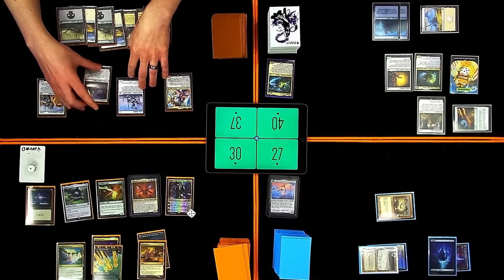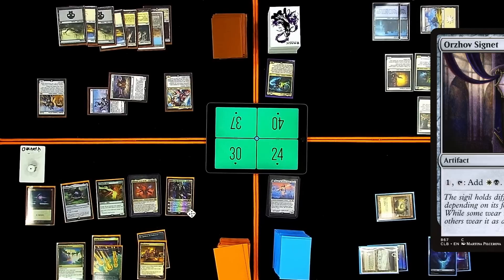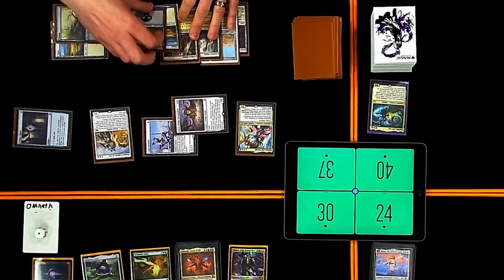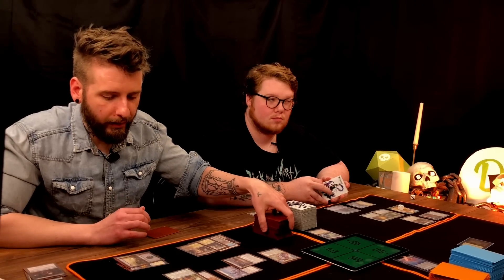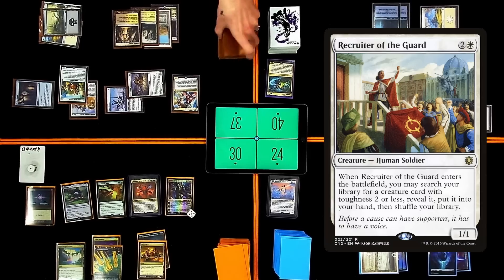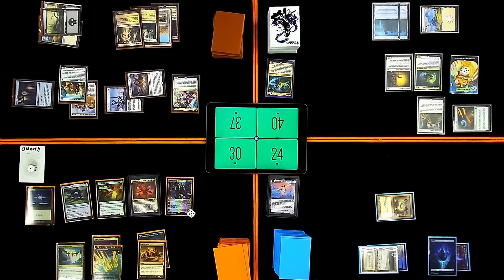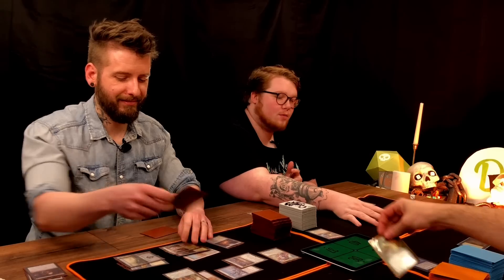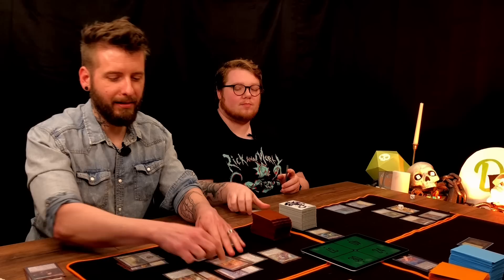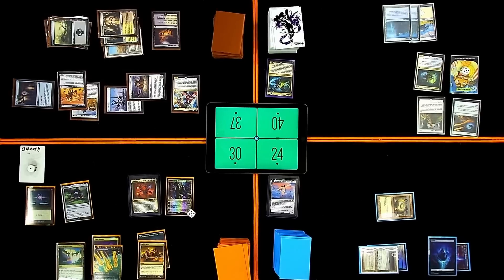Play a Swamp. We'll smack Matt for three. I'm going to pay two for an Orzhov Signet. Three for a Recruiter of the Guard — I'm going to search for a creature card with toughness two or less. I'm going to grab a Fleshbag Marauder, put it in hand, and cast him. Everyone must sack a creature. Goodbye Mother of Runes. I'm going to sack Recruiter of the Guard. I'll be done. Draw. Thanks, deck.